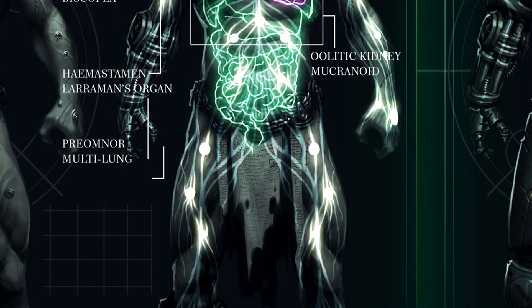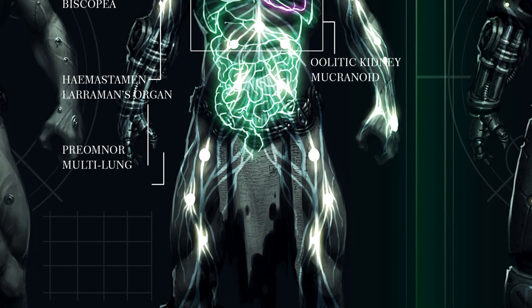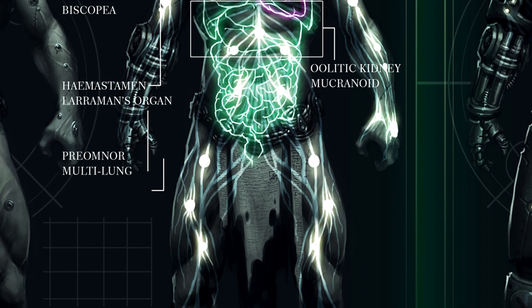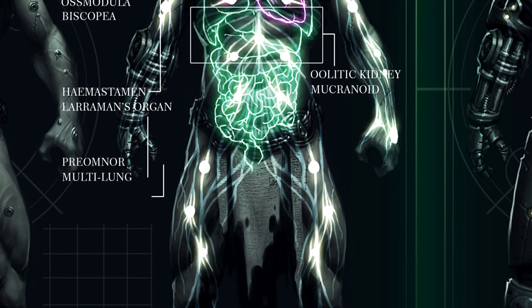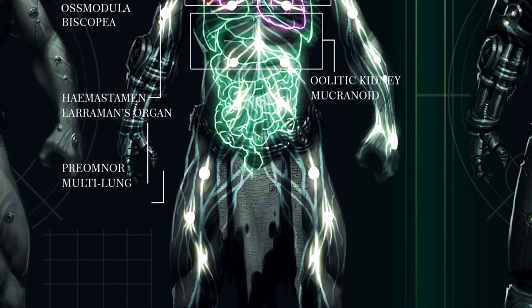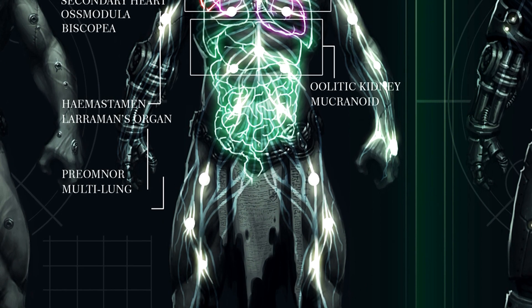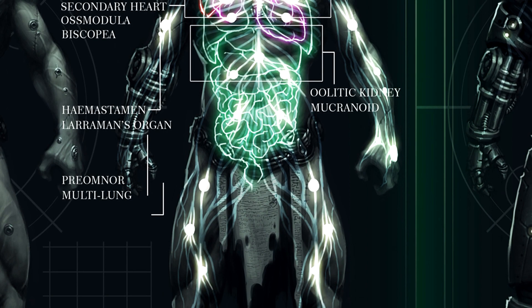Next one is the third lung, also known as multi-lung. It has the same reasoning as the secondary heart — due to having so many new organs, the original system couldn't handle it, so they needed more power. Also, in poisonous environments, it will close off the natural lungs and keep absorbing oxygen without getting damaged. So technically, an Astartes can breathe poisonous gases, at least at some level.